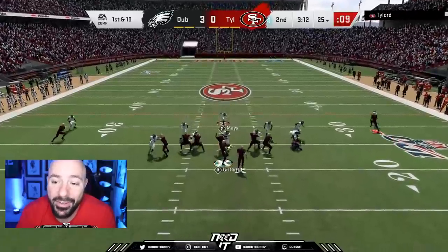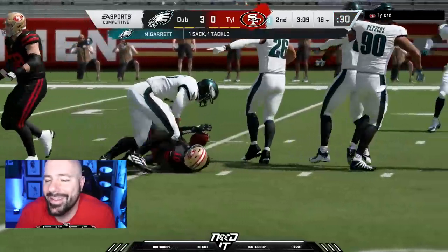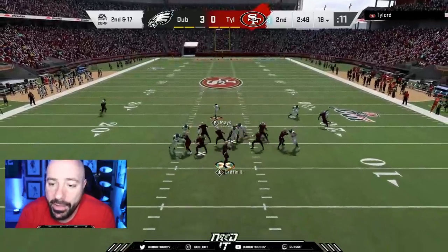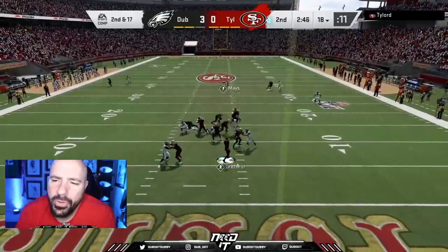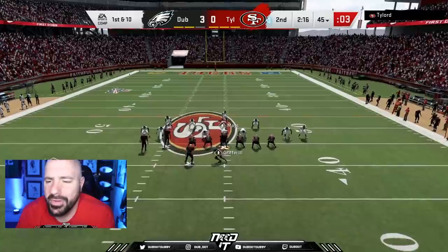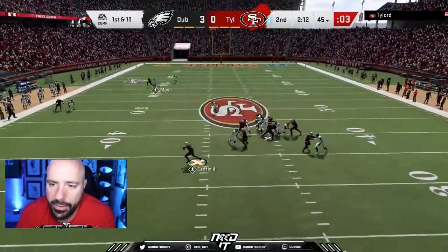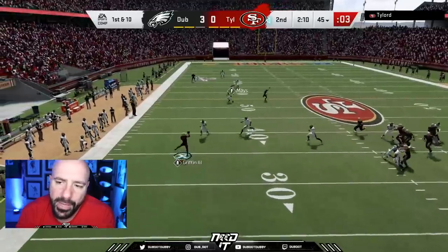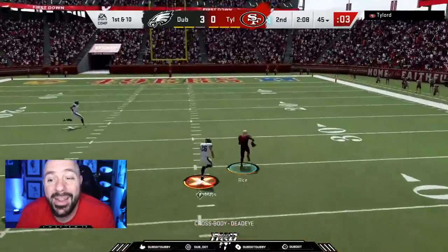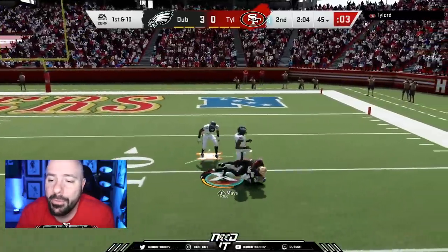That's always a killer when you have a long drive and it only results in three points — that's a super win for the defense. As we get him to roll out, he scrambles Robert Griffin, throws back across his body, and hits Jerry Rice. That's what I mean about this 49ers theme team, but we make the tackle. That's key in these games.